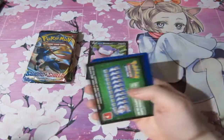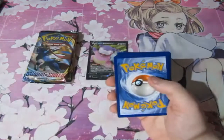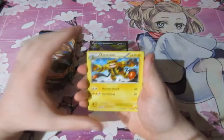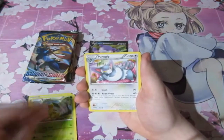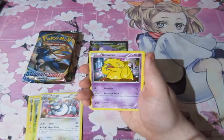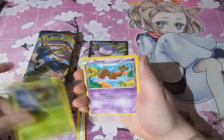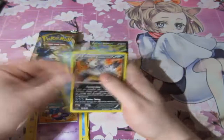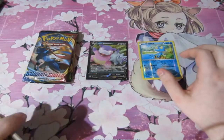Right, X and Y — a flimsy pack to be honest, super easy to open. Three cards from the back: we got Electivire, Purugly, Drowzee, Kricketot, Skitty, Starly, Skiddo, Throh, and a Pangoro. Thank god it was not a holo.